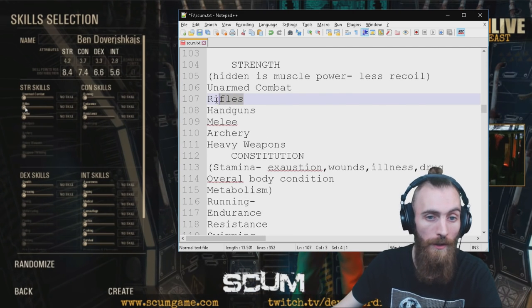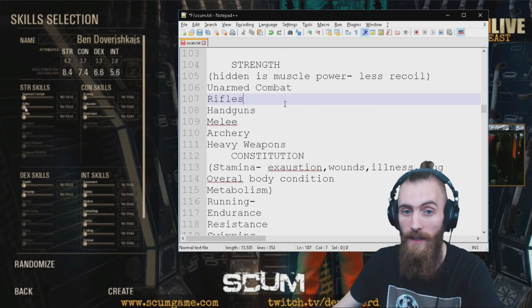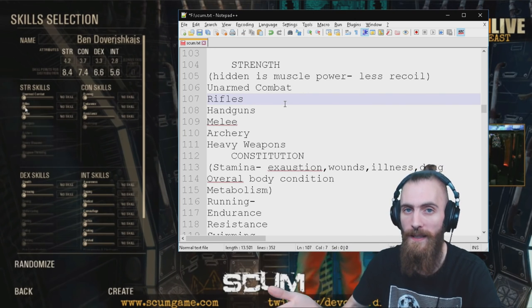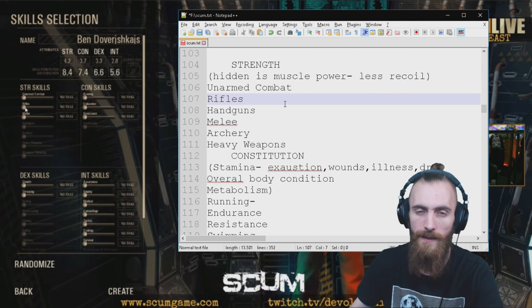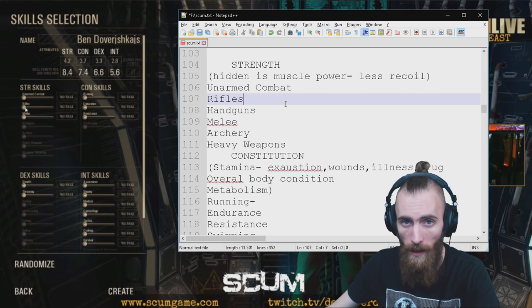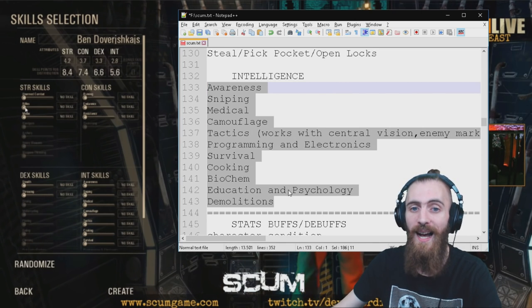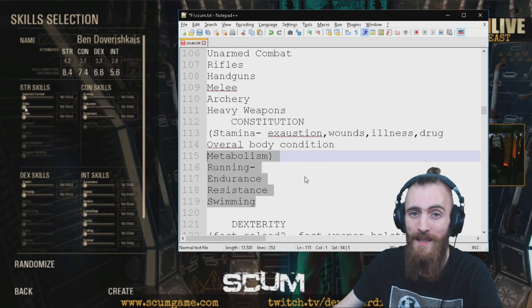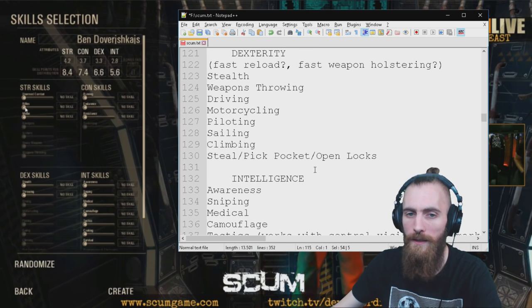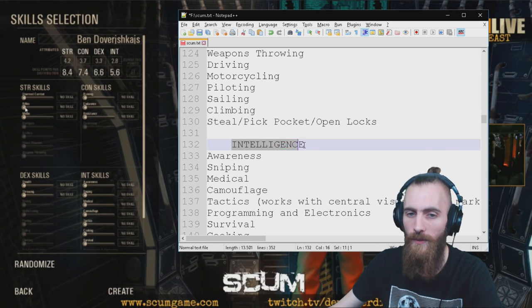Which means if you're gonna be a cook and you wanna use rifles efficiently, you're gonna probably pick the Fat Guy, because Fat Guy has a lot of Strength and a lot of Intelligence. Also worth noting — there are a lot of Intelligence skills but not that many Constitution skills, which means it's probably a little bit smarter to have more extra Intelligence points than Constitution.